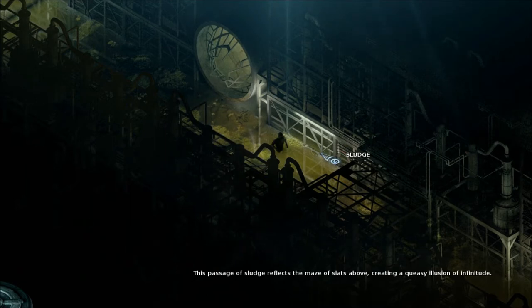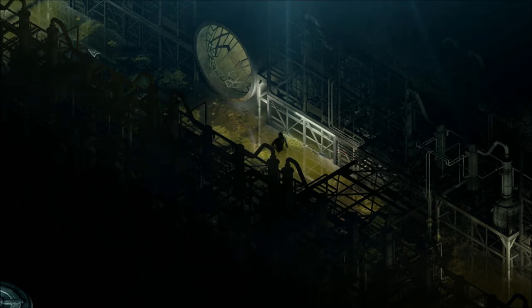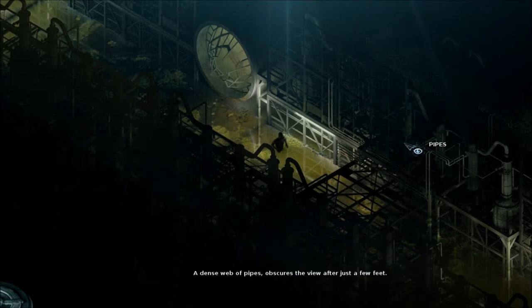Sludge — this passage of sludge reflects the maze of slats above, creating a queasy illusion of infinitude. That's quite a word — infinitude. The hollow tubes snake cylindrically in their cavities. That's quite a vocabulary here. The path of these ducts forms a wave that runs along the top of this unnavigable thicket of tubes. A dense web of pipes obscures the view after just a few feet.